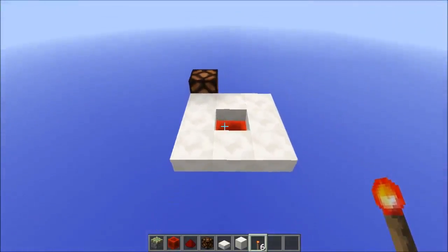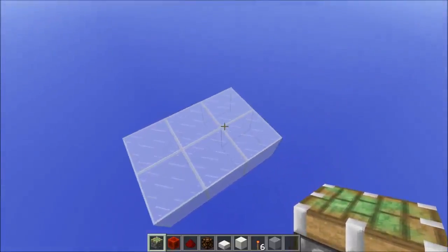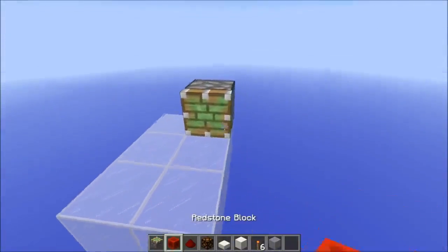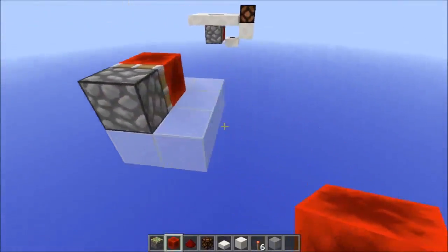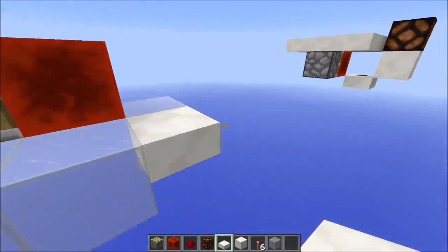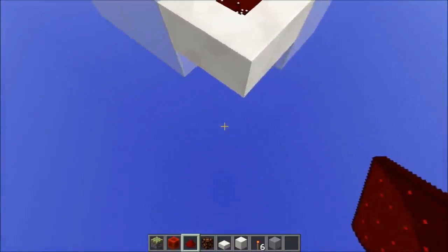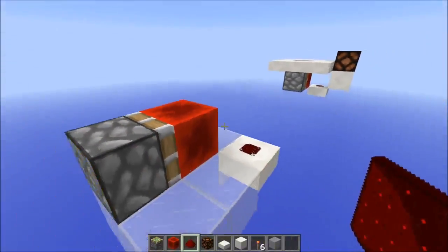This is a pretty simple design so let's get started. You're going to need a 3x2 area — this is just for the mechanism itself. Place a sticky piston facing this direction going into a redstone block. You may wish to remove the block below, or you can keep it, but as long as it's a block you can place redstone dust on. If you have a circuit directly below, I would add this just so it doesn't power things in weird ways.